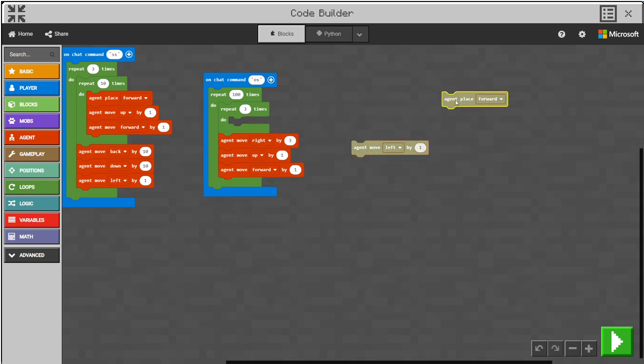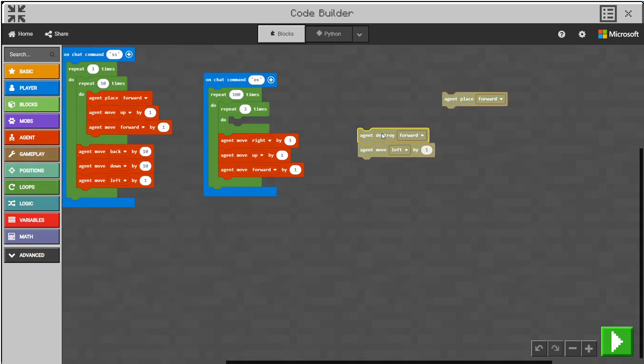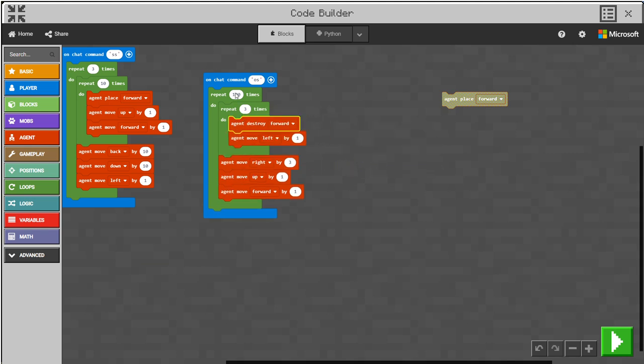I change 'agent place forward' to 'agent destroy forward' — so 'agent destroy forward' — and then I put the code back together. I let it execute 110 times.